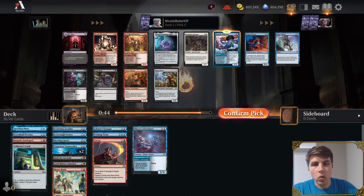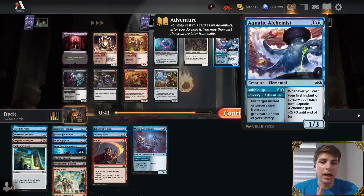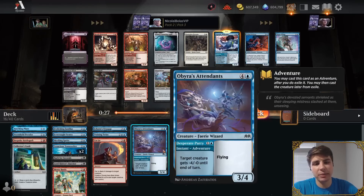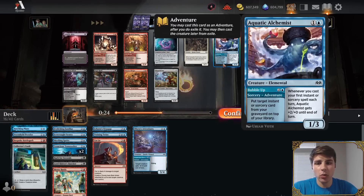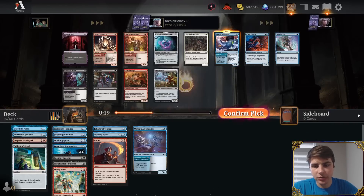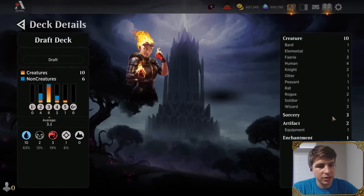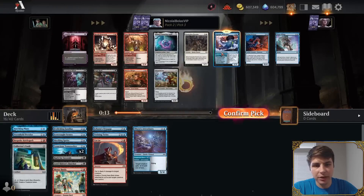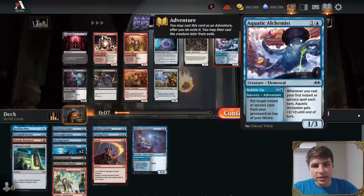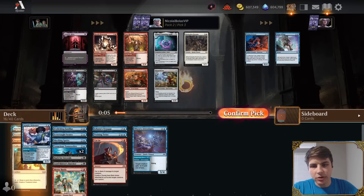Now there is an Aquatic Alchemist — a card I'm pretty happy to take. There are a lot more instants and sorceries running around to trigger the plus-two, plus-zero part of the card. The one-three can be a three-three slightly more often, and this card's decent if I have a lot of instants and sorceries, which I think I do. I've got three sorceries, no instants — we'll fix that maybe later. There's also a card giving double strike and a nice sizable creature, but we're going to take the Alchemist and stick to blue, because we don't know our second color quite yet.